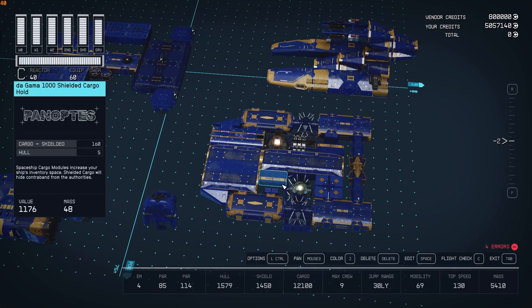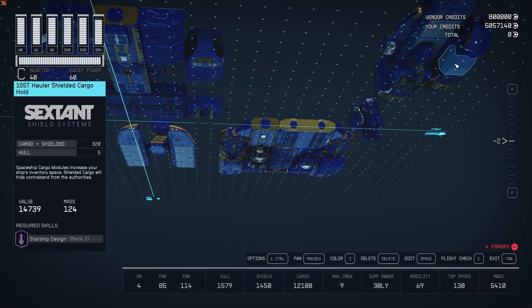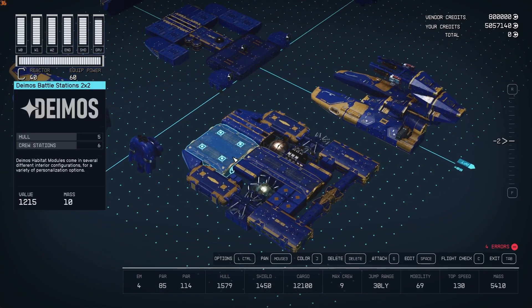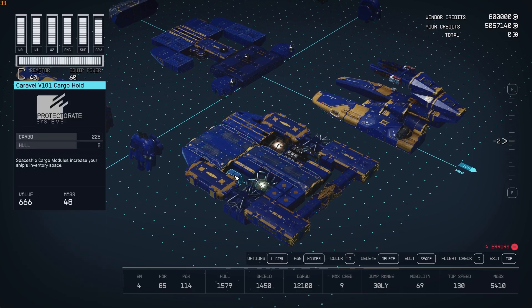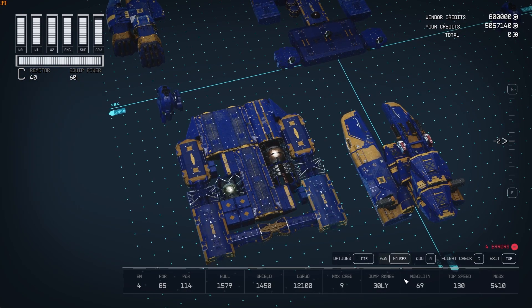For shielded cargos I have the D-Gamma 1000 shielded cargo holds - two of those. And the two 10ST hauler shielded cargo units, so two 320s which makes 640 plus 320, giving me 960 for shielded cargo. I also have two little 225 Caravelle V101 cargo holds, primarily to get a little bit more cargo while keeping mobility up - something really light just to add a bit of extra cargo.